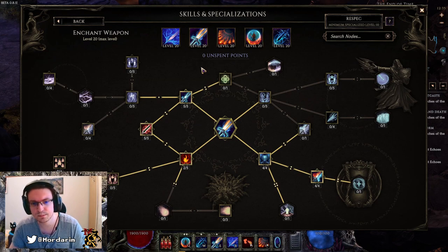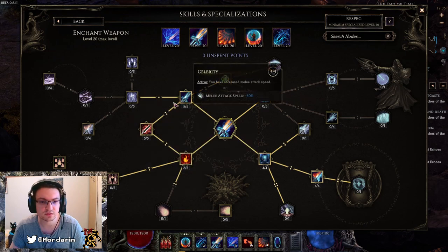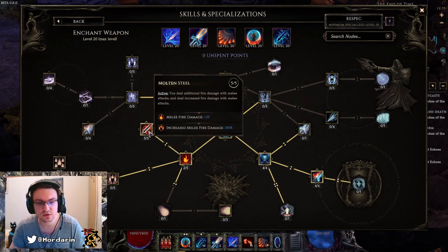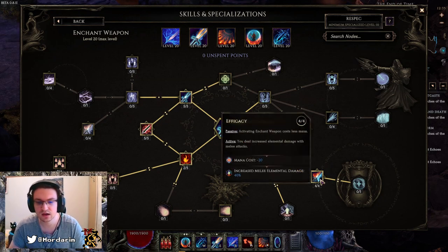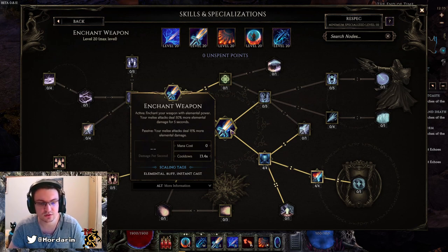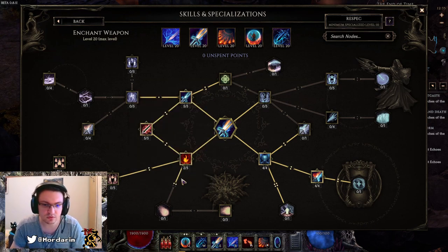Next up: Enchant Weapon. We go with Celerity and Concentration for our baseline — 9 points into this. Then Molten Steel for increased melee fire damage, 25 points plus increased melee fire damage at 100%, really strong. Next, Efficacy for 40% melee elemental damage combined with Enchant Weapon's inherent 50% more elemental damage — this is just insane. This also increases our melee attacks' elemental damage by 50% passively, so extremely strong spell.